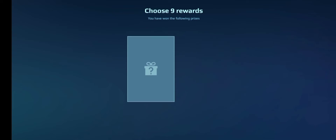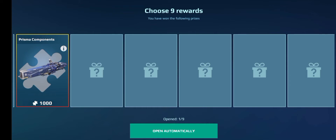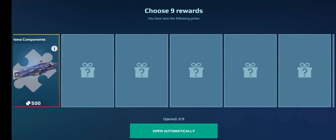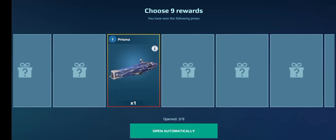I saw a Prisma there. I really want to get the Prisma. Oh, we got components — come on, where's the Prisma? Yes! That was easy, we got one already.